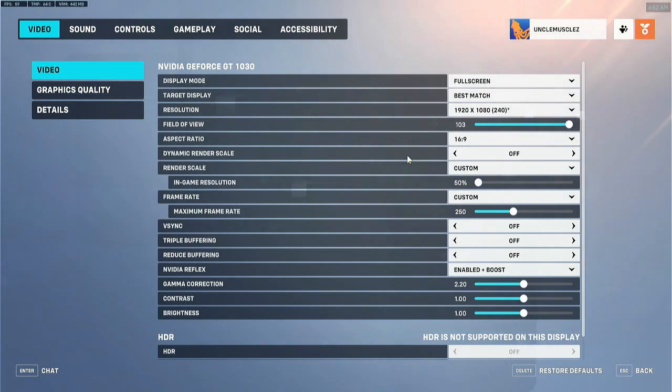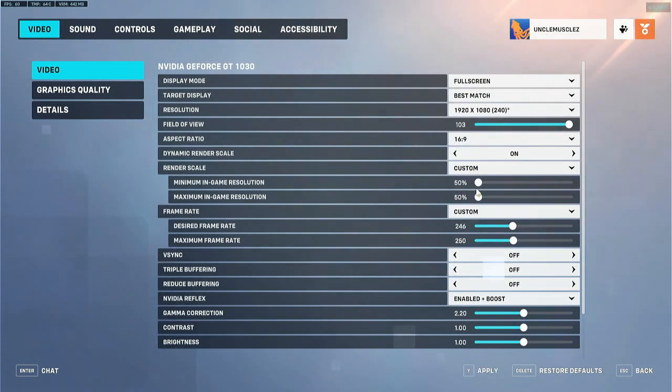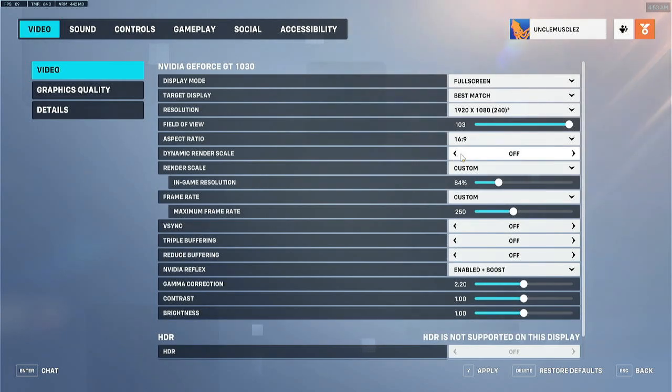You also need to turn off the dynamic render scale. It's decent to some degree, but you don't need it — you can just run it at a static render scale. I would highly recommend turning it down to 50%. It's basically the same as render scale but you can choose 50% or a higher grade, and the game will dynamically change the level of detail according to FPS. But if you're just going for higher FPS, you don't want extra load on the GPU. Just turn this off — you do not need dynamic render scale.